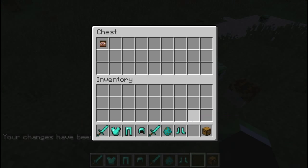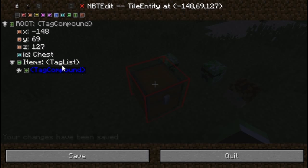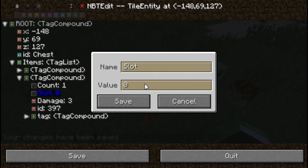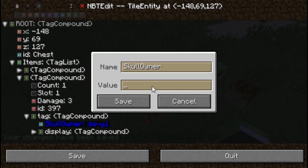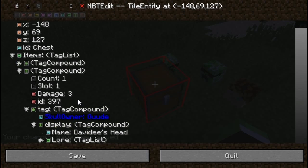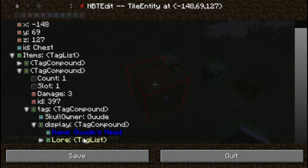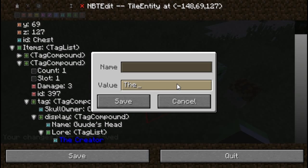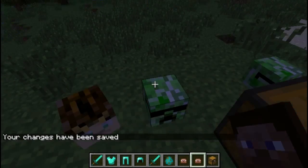You can also copy this stuff. Go back to NBTEdit, go to the items list, select this tag compound and copy it. Then go to the parent and hit Paste. I'm going to edit the slot and edit the head itself, then change the display — 'Goode's head' and the lore 'the boulder fist'. Save, and there we go: 'Goode's head, the boulder fist' and 'David's head, the creator'. Place them down — great, right?